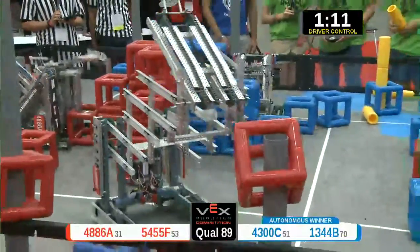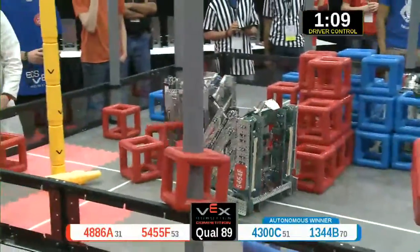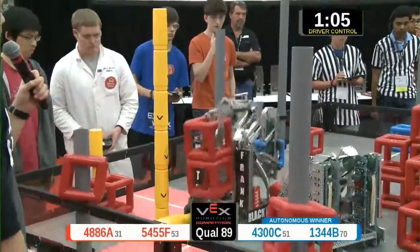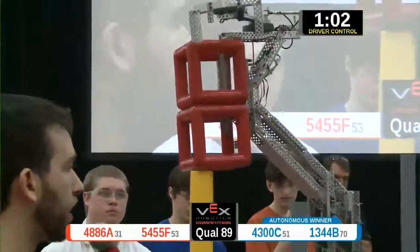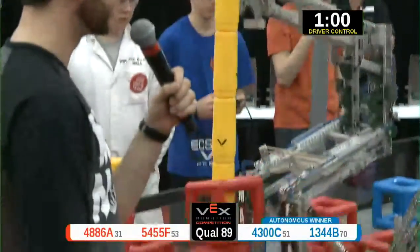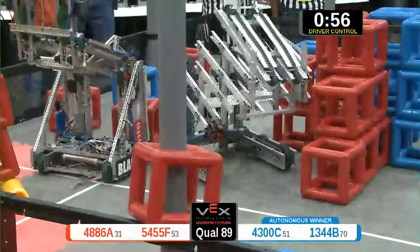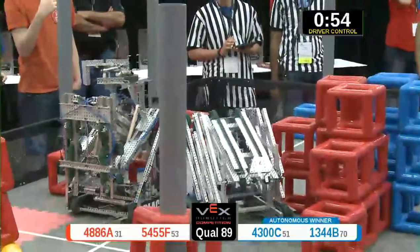Five sections on the red side. They're going for some cubes now. That's 48-86A — they're going for their second cube, they've got it, it's going up. Four points for each one of those scored. Blue's got two as well, and they score those on the Skyrise. They're going to need to go for some more sections, though, if they want more points.